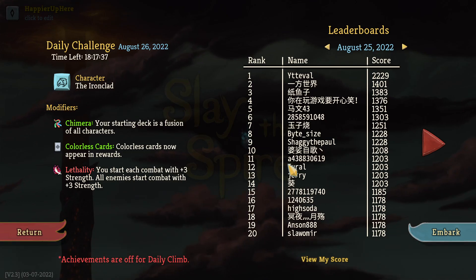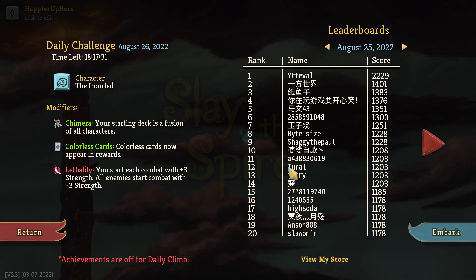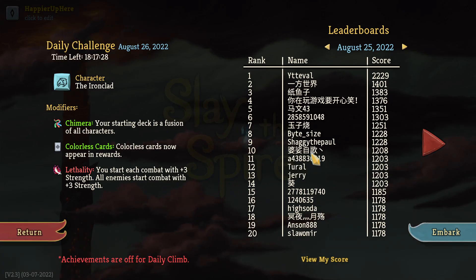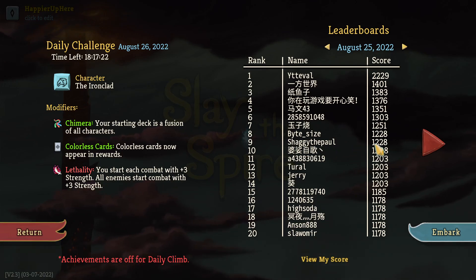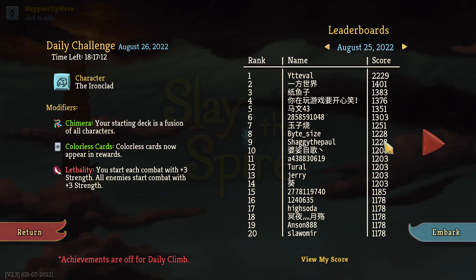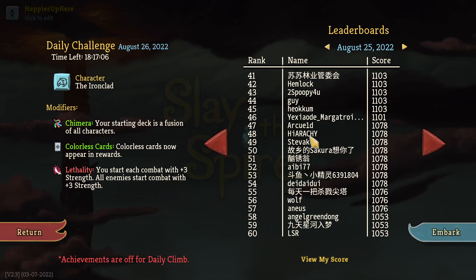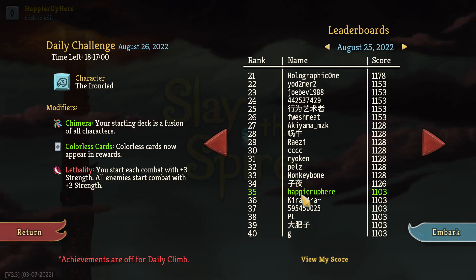I'm not sure many people went for curses. Pelts and Monkey Bone said they didn't think they could get curses — I thought so too, but then I started taking a few curses and did get the curse modifier. Shaggy, for example, was able to get ninth place with 1228, basically tied with eighth. Shaggy was able to perfect everything. I don't think Shaggy got curses, so theoretically another 100 points would have been doable. I ended up being 35th.